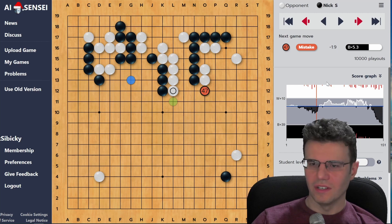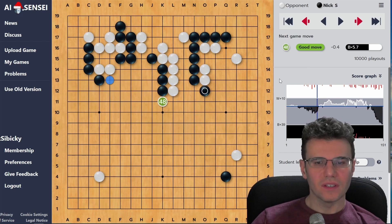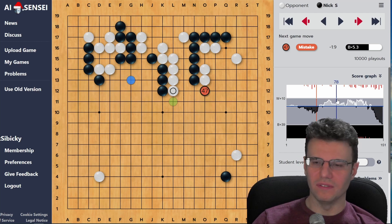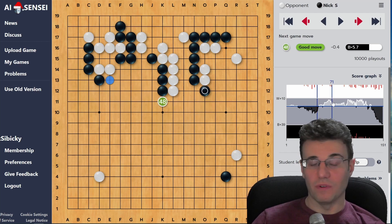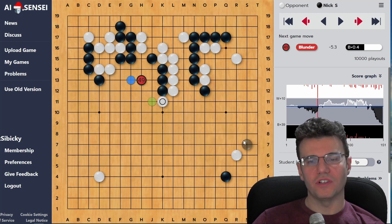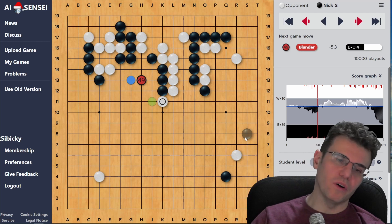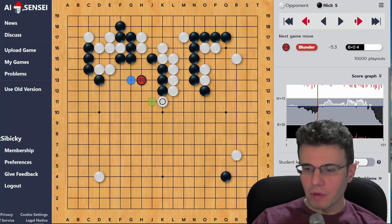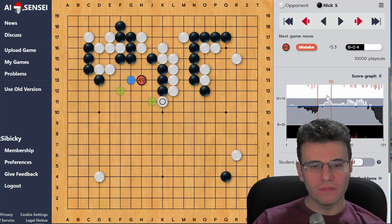This is actually a blunder - really bad. It's like 4.5 points. I only was a 2.1-point loss. You can see black building momentum on the chart. Then I don't play the correct shape move - I follow up here, again a mistake. Not a huge mistake, only 1.9 points, which is interesting - calling a move that size a mistake rather than an inaccuracy. But it still thinks the position is just so important. I play here, totally putting pressure on - white continues to put pressure on - and this is the moment where momentum switches.